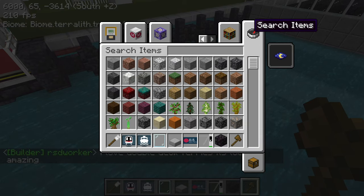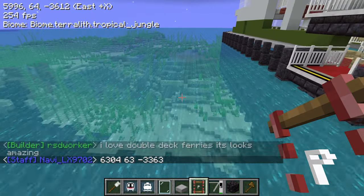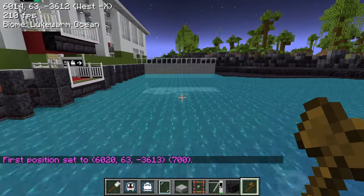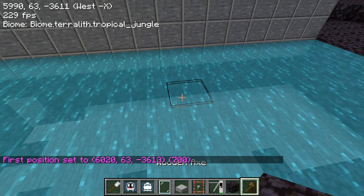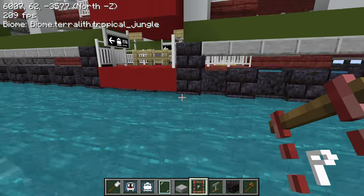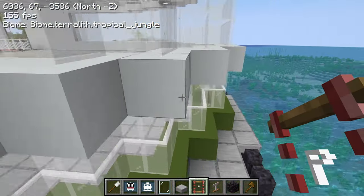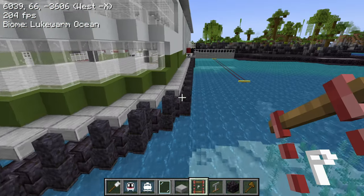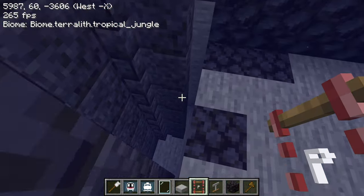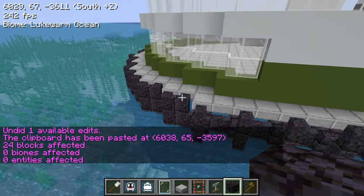I wonder if the rails copied properly. The nodes did, so that's good. The platforms are going to be here. I just realized I left a hole here and didn't copy all the poles on this side, so I've got to do that — that's going to be annoying. The front got cut off too. I'll copy here first — there we go, pasted in the missing parts.